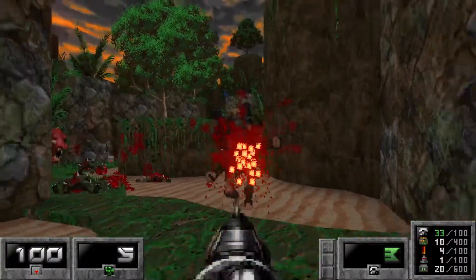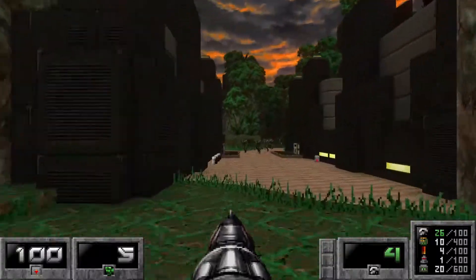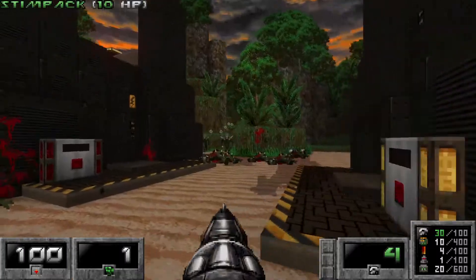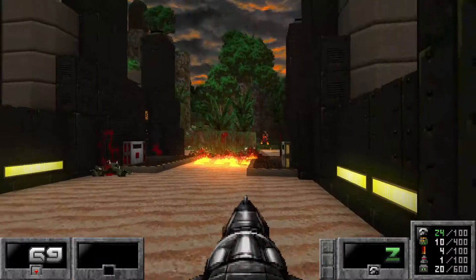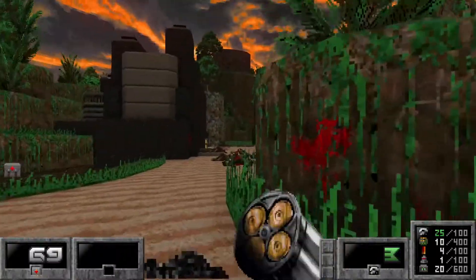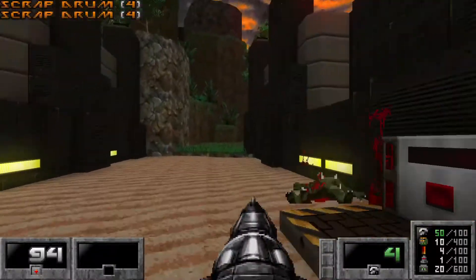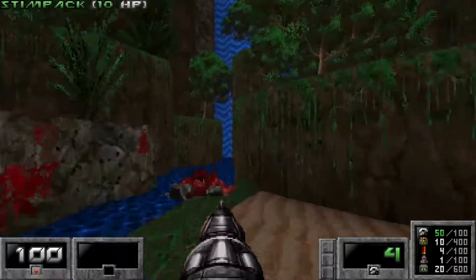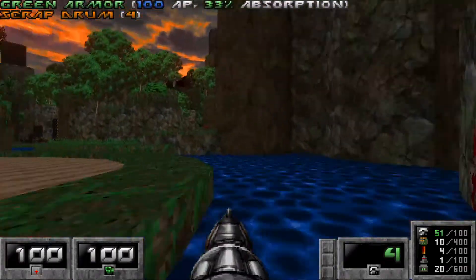This beginning area is just an introduction to the scrap gun - nothing really important. There is a secret we will backtrack for. I like to clear everything because I need to conserve that secret. There are two revenants right here, and there's also a pyronite owl. I was focused too much on the revenants. That's okay. There's quite a bit of health in here, and I think that is the beginning area. So here's your first secret - it's an archvile, but he's also guarding some armor and a bit of scrap.